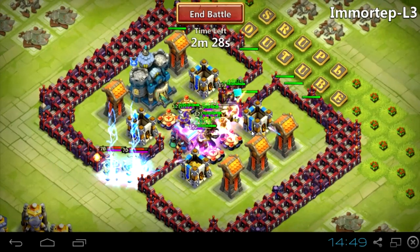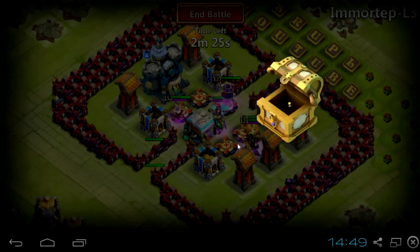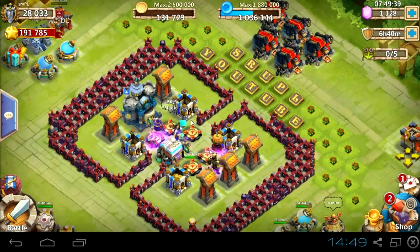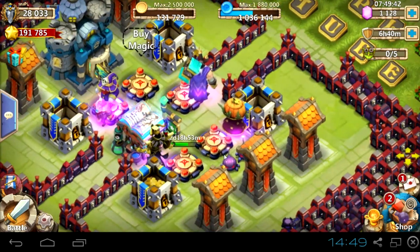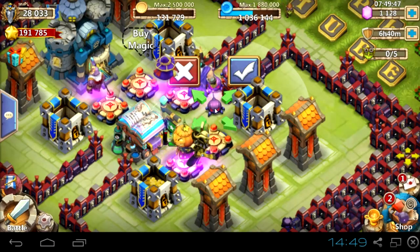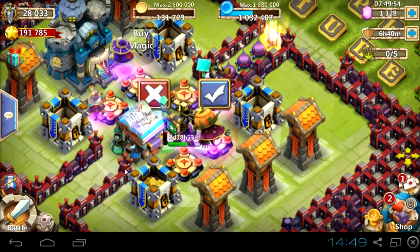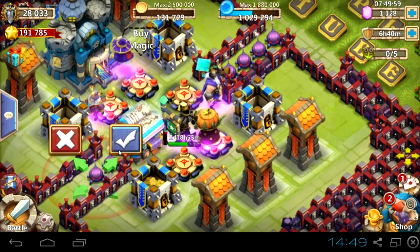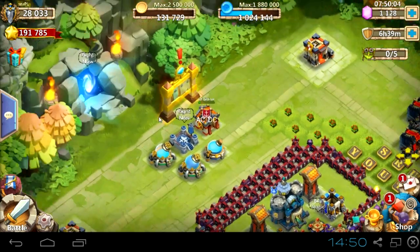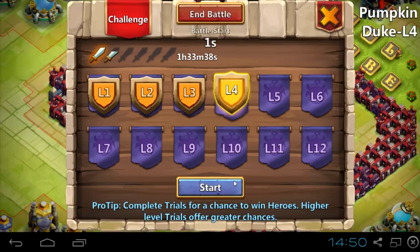This design has your heroes, towers, and other stuff. In my opinion, having a low-might account without any extra buildings — just hero bases upgraded — and 5 revitalized heroes like Minotaur, Spirit Mage, Pumpkin Duke, Druid, Immortep, and Cupid, with 6 hero bases, is very helpful. I think players with such a setup will be able to farm L12.